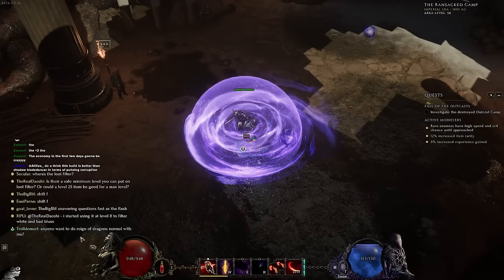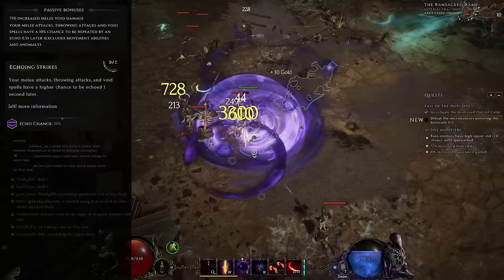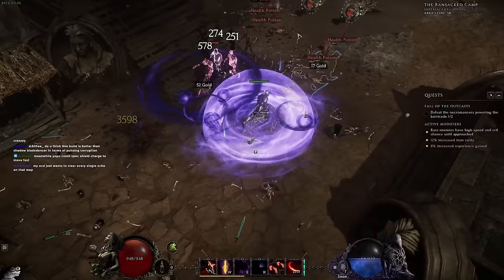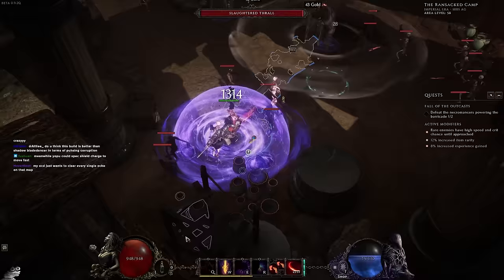Because we're playing a Void Knight, all abilities have a 10% chance to be Echoed, which is then further increased by putting five points in Echoing Strikes and one point in Avatar of Regret — giving us in endgame a 30% chance that every time we press Devouring Orb, we will immediately cast a second one for free that's just as strong as the original. This means late game, once you have enough cooldown reduction, you are going to have somewhere around five to six orbs around you at all times, spewing out a lot of Abyssal Orbs, and every time you kill a monster all of them are going to do a big AoE which can overlap with each other.